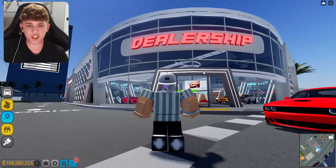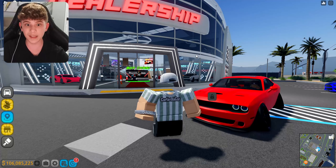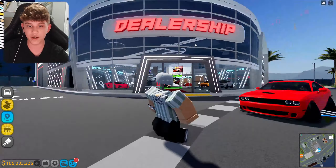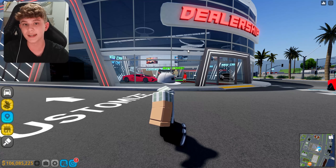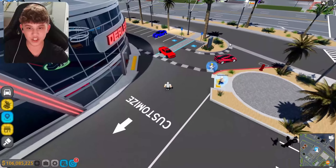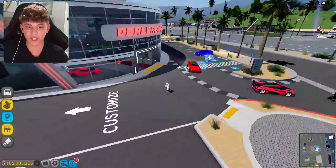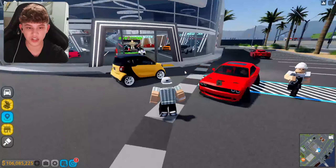Alrighty, so first things first, I'm going to show you guys the new dealership. I was told by the devs to tell you all: this does not have to do with any cars getting removed that could affect the dealership building. The old building was based off a Porsche dealer. There's been a rumor floating around that Porsches might be getting removed, and I was told to tell you all that is not the case — that is not the reason at all. They just wanted to update the dealership in order to change out the parking lot layout, and I think it looks a lot cleaner with the new layout.